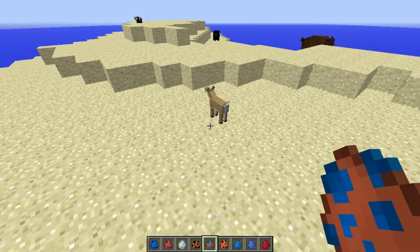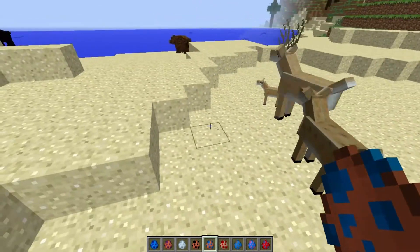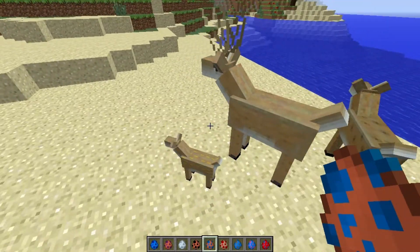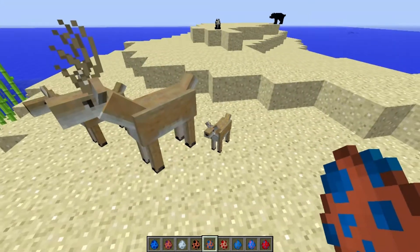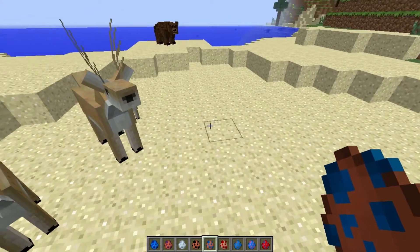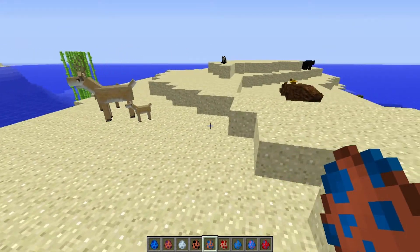Number five is a deer. We have the deer here — you can have a fawn, you can have a buck, you can have a doe. Pretty cool sounds, I love deer, I love hunting, so that's a good reason why I like deer. He's got antlers on there, and these guys are pretty loud. Cool effects, sounds like a real deer.